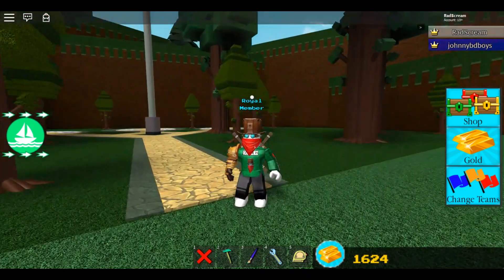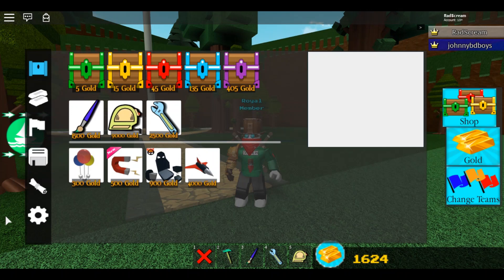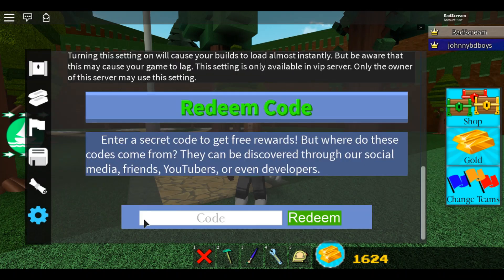Without further ado, we're going to get right into it. Go ahead and open up your shop, go down to your settings, scroll down to the bottom where it says 'Redeem Code,' and type this code in just how you see it: the number seven and 'explosive,' just like you see right there on the screen.